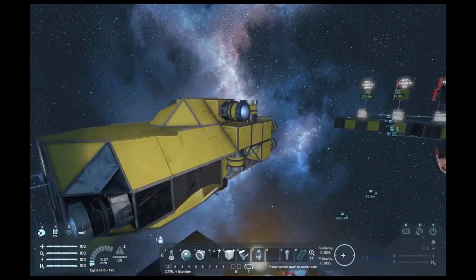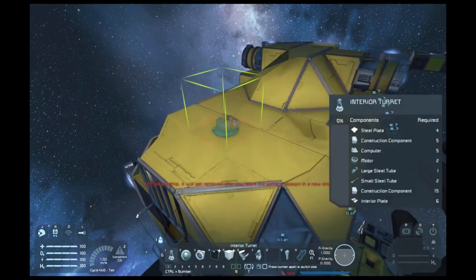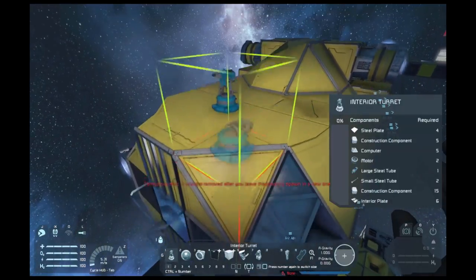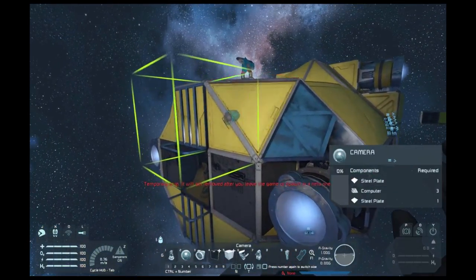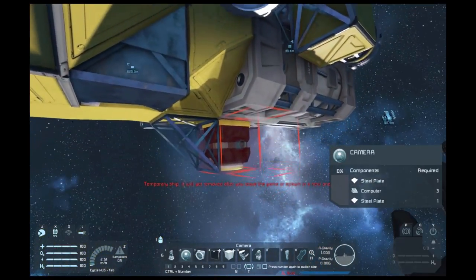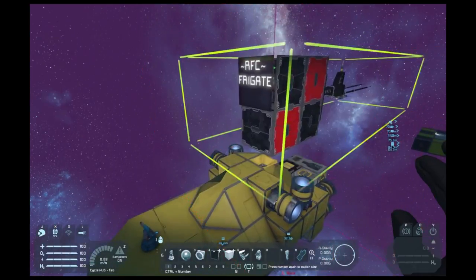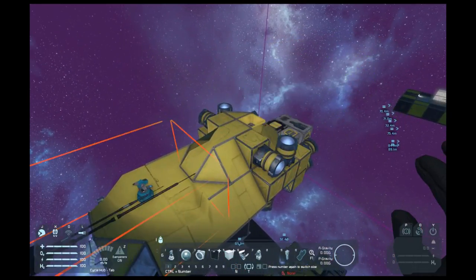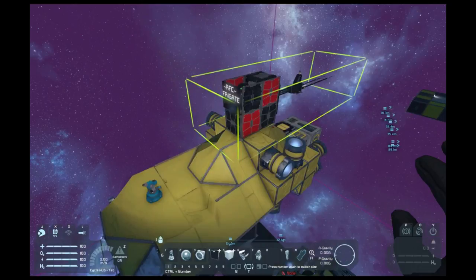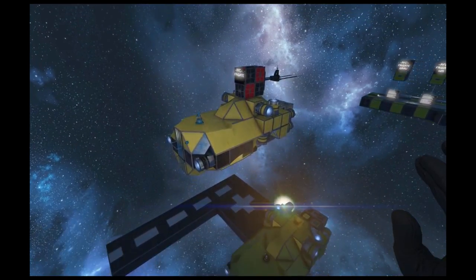To set up a large grid ship such as a frigate, a carrier, or a cruiser, the process is exactly the same. They will need a turret, a connector, and a camera. Ideally the more cameras the better, as the more cameras you have, the better it can detect targets and collision detect. After that's done, you can simply copy the module as you would for the small grid ship and then paste it onto the respective ship.